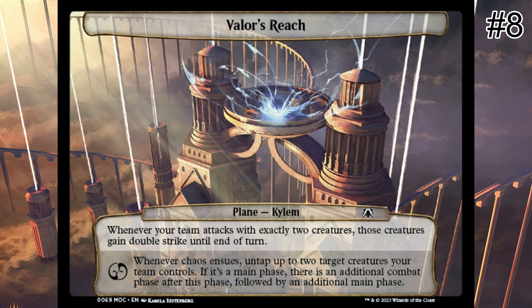Note that the pair of attacking creatures needed to trigger this plane's double strike enablement do not have to attack the same opponent. Combat math becomes your friend here, as you can pick and choose who these two double striking creatures are attacking. Since you're playing with a creature-based deck, there will be more options standing behind these creatures if they fall during combat, making the mantra 'Next Pair Up' much more meaningful — and it's all thanks to Valor's Reach.